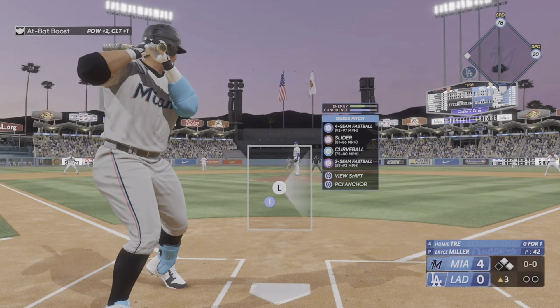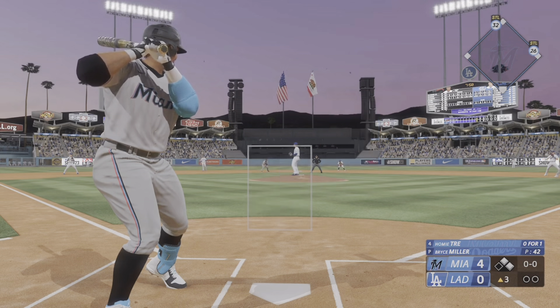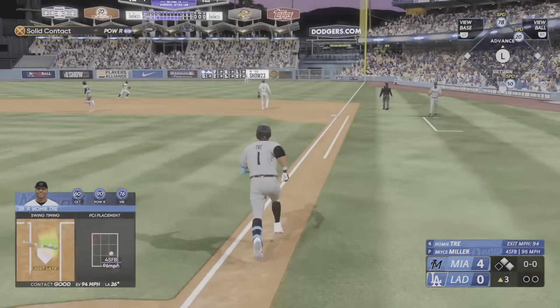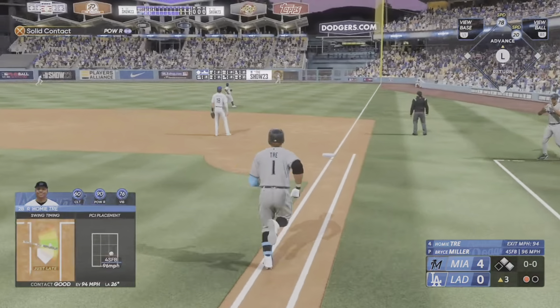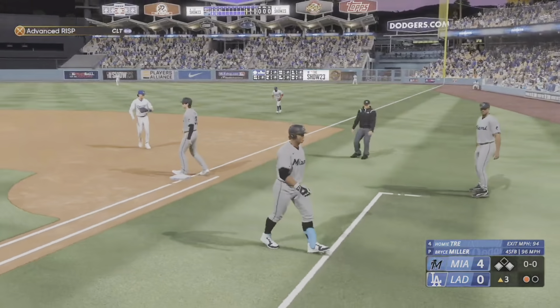Buddy Champ the next up for the Marlins — there's a buzz in the stadium every time he comes to the plate as he tries to extend his hitting streak. In the air, right field — Pajas drop-steps, heads back on it, he's there, he's got it. Runner tags and will move up to third.